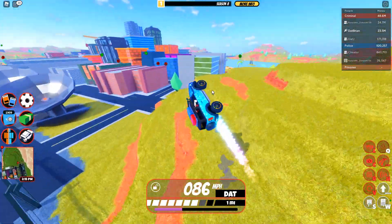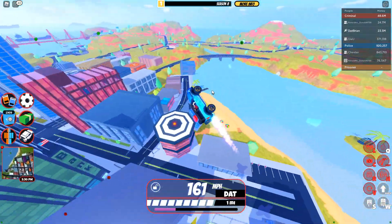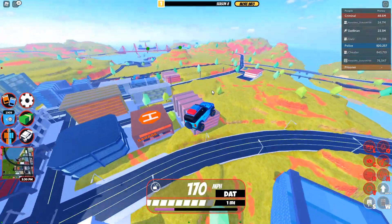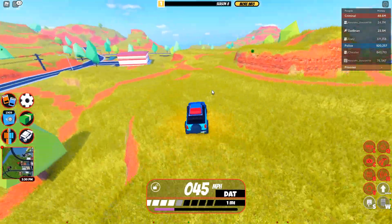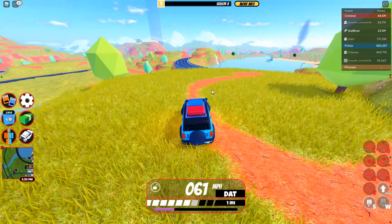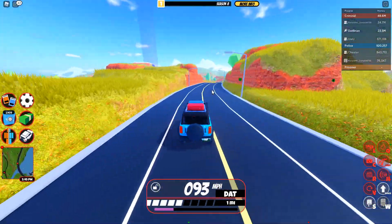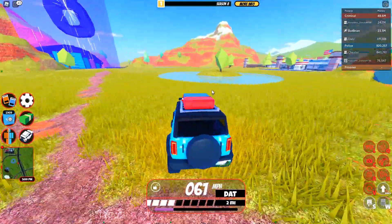And of course, if you guys haven't noticed, it's actually the spring map, and it has a lot more colors, as Asimo has said. It looks great because it's been two months with the winter map. I'm kind of getting a little bit sick of it. But now it's finally back to green. So Jailbreak is back to where it was — all the green grass is here. It's springtime now.